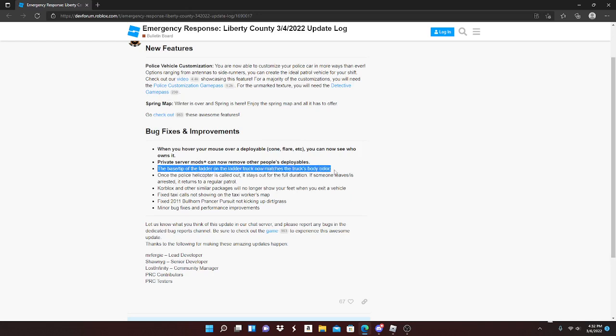The base tip of the ladder on the ladder truck now matches the truck's body color, which is pretty cool. Once the police helicopter is called out, it stays out for the full duration — if someone leaves or is arrested, you return to regular patrol. Basically, if you call a helicopter to track a criminal and they leave or get arrested, it's still going to patrol for the rest of the time to look for other criminals, which is really helpful.